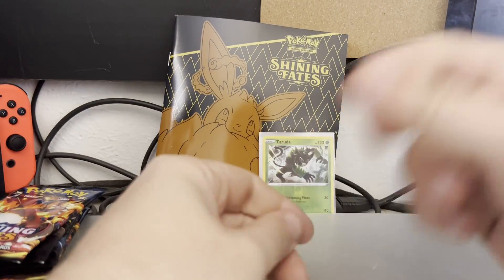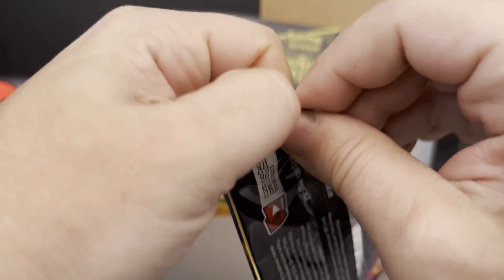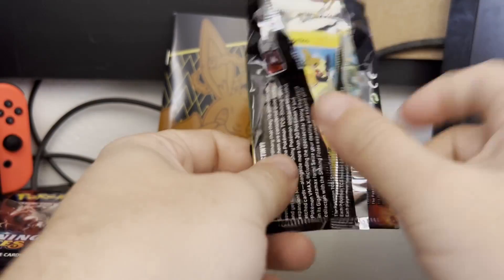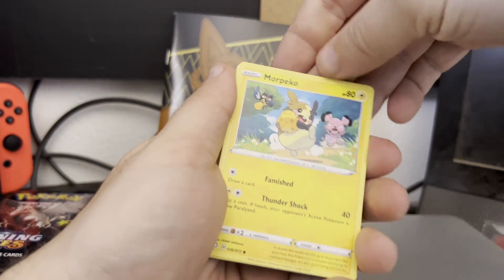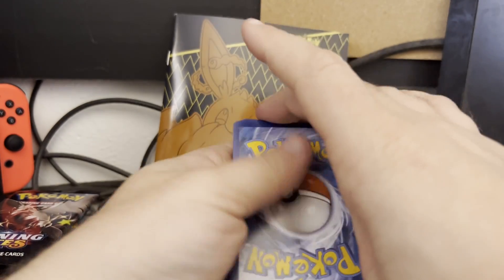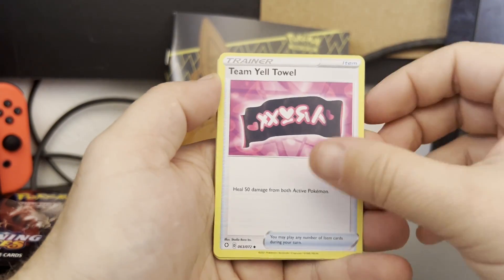We're gonna put him in his sleeve, keep him nice and protected. But yeah, sliding up on the holos scratches them very easily — I noticed that trying to keep some of these cards pristine. I don't want to scratch them. Open up this pack, got ourselves a Morpeko. Take that card, put it over there — four from the back, one, two, three, and four, and we're gonna flip it around. Fighting energy — did not call one, that was my bad.